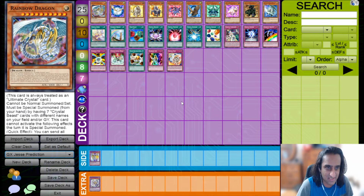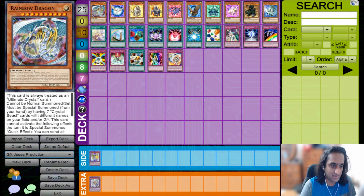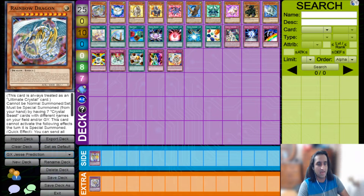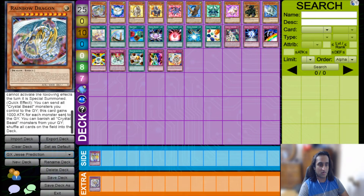Anyway, let's start by talking about Rainbow Dragon. One important thing about this card that's going to come up in other card effects is that it's always treated as an Ultimate Crystal card. It has to be special summoned by having seven Crystal Beast monsters with different names on the field or graveyard. You can send all Crystal Beasts to give it an attack boost — it's already 4000 — and it has an ignition effect to banish all Crystal Beast monsters from your graveyard to shuffle all cards on the field into the deck, including itself. There is a quick effect version of this which we'll talk about later.